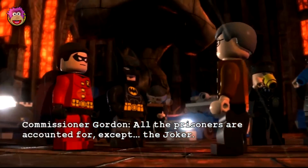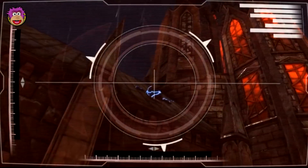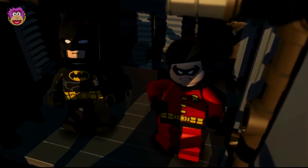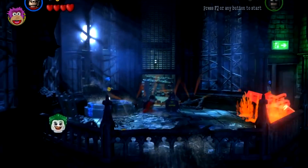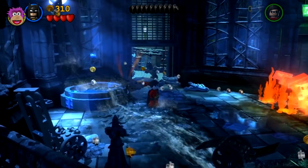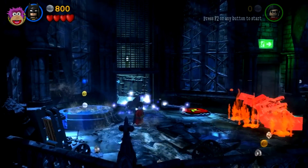All the prisoners are accounted for except the Joker. He must have been the first one to break out — smuggled in some kind of explosive. Okay, cool, here we are. Let's go back to being Batman. These things with all the lights coming out of them usually need to be broken. Breaking. And we've got our first little bat signal — or Robin signal in this case.